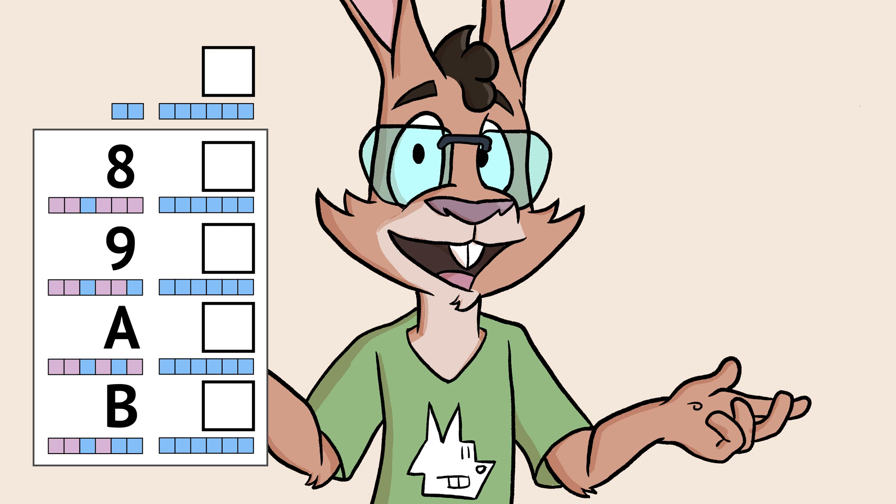8 space, 9 space, A space, and B space all mean the same thing, so any combination with a space in a password gets you the same result.